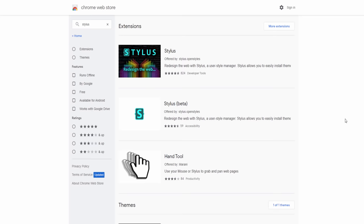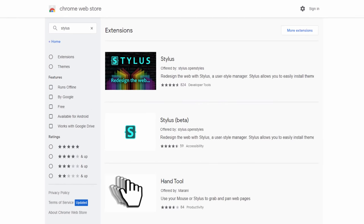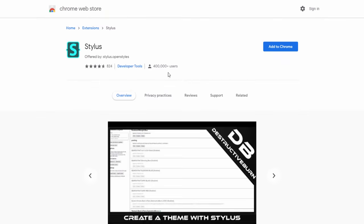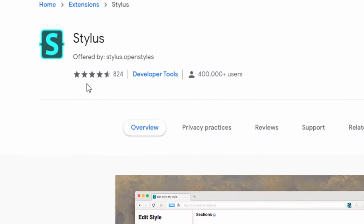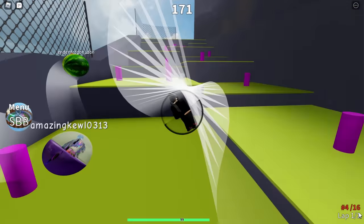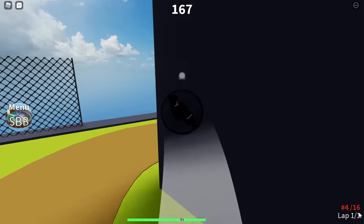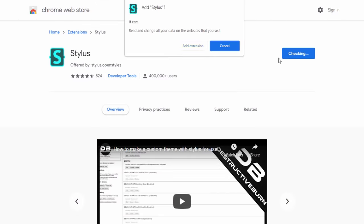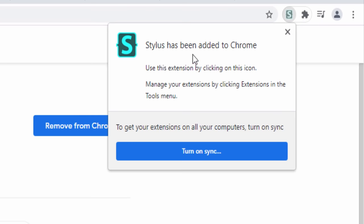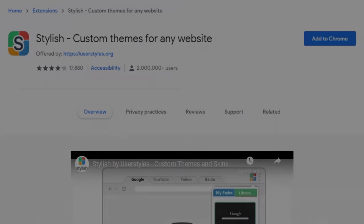Now we need to install the 2016 Roblox theme. I'll leave a link in this video's description. Go over to the Google Chrome Web Store and find the app called Stylus — not Stylus Beta, that one looks a bit dodgy. Get the most popular one; it has 400,000 users and 800 reviews with 4.5 stars out of 5. This application lets you install any theme for any website. Click 'Add to Chrome', then 'Add Extension', and when it's finished it will confirm that Stylus has been added to Chrome.